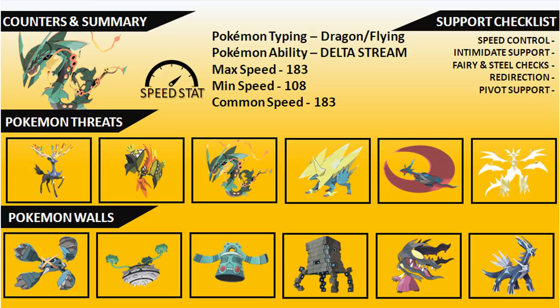Without fire coverage on Mega Rayquaza, you're going to really struggle to hit Steel types — they'll quite happily sit in front of you and chip away until you're not in a position to win anymore. Redirection support is very valuable: Togekiss is a very good one, Clefairy another strong option especially with Friend Guard, Helping Hand, and Follow Me — these really support Mega Rayquaza well and had a lot of success in previous formats. Pivot support is also important given the primal weathers, giving you the option to readjust your board position and take control of the match.